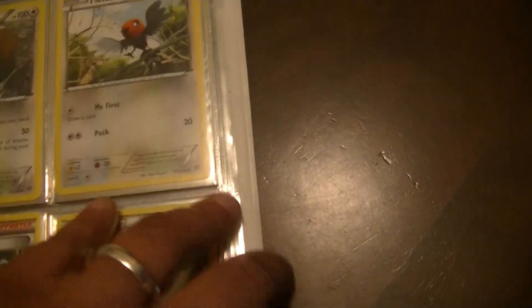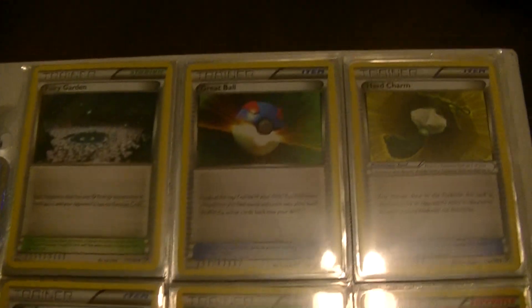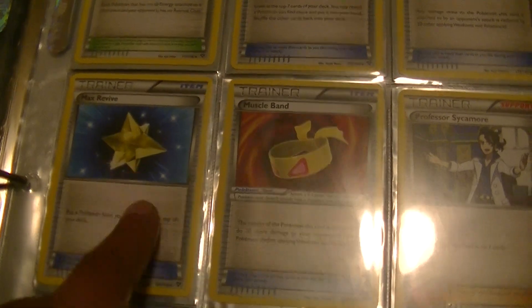Just the Furfrou holo. And these are the reverses of all of them. Skyla, Evo Soda. Max Revive was the one that took me forever to get. And the last one was, of course, Hatcher. And then in the back side you'll see the reverses.